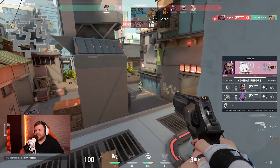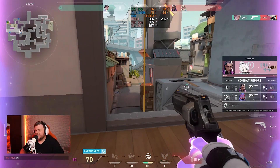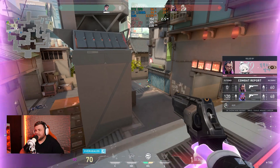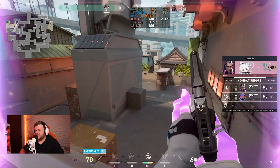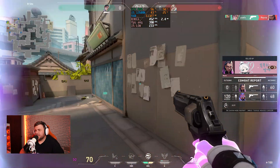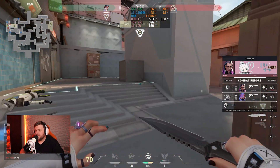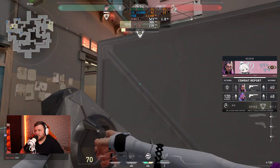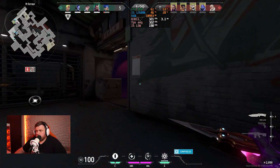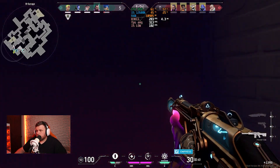Now for the true esports games — Valorant was up first. Valorant can pretty much run on a potato, so low and high settings don't make a drastic difference. On low settings we got around 380 FPS. Even bumping up to high settings we still got over 300 FPS, closer to 320–330, which is well beyond what most players need.